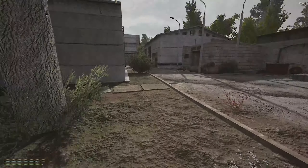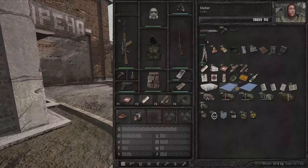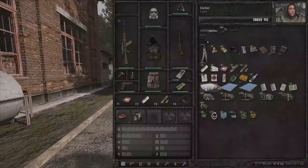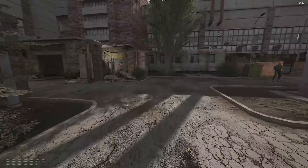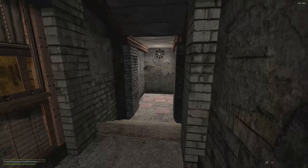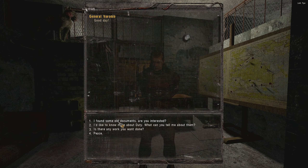Before heading out, let's visit the faction leader. He'll buy these military documents - you remember we found some military documents and a war notebook, which is actually Strelok's notebook. We'll keep that until we find Strelok. Whenever you find documents, faction leaders or traders are always interested in that information. The Duty faction leader, General Voronin, is right here.